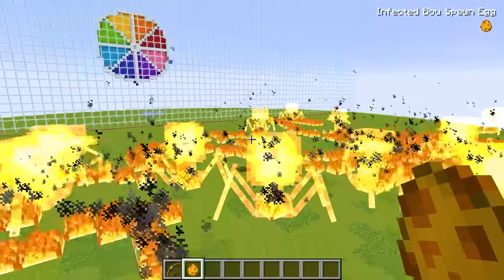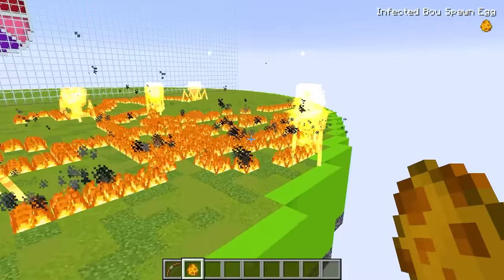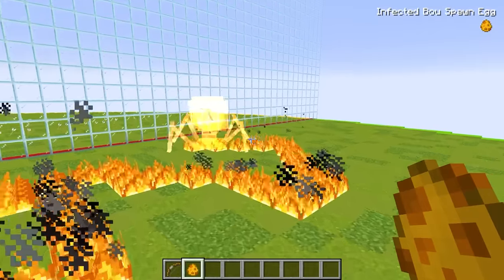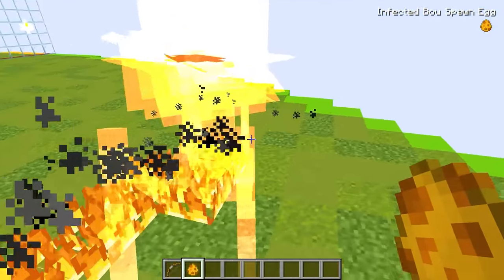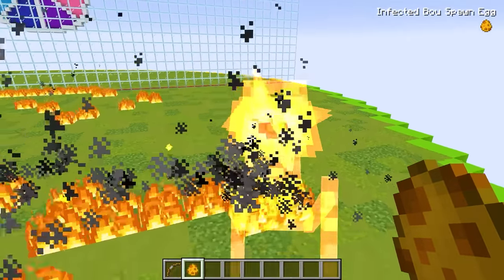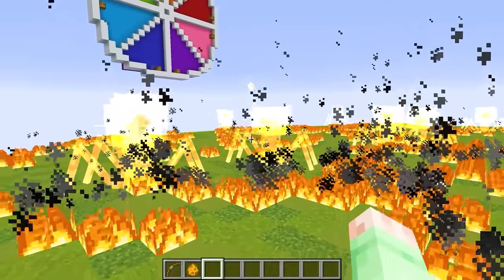I just spawned in a bunch of these mobs. Look at how insane they are. Not only are they setting a bunch of fire to the entire arena, they're made out of weird spider blocks. They look like a combination of the fire element and spiders because they have a bunch of big crawly legs on them, and they're also kind of see-through — you can see the grass through their body. That is super cool.